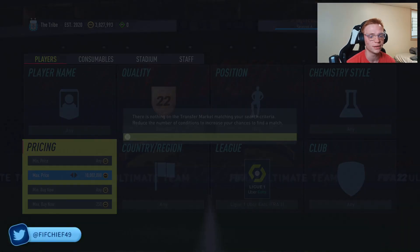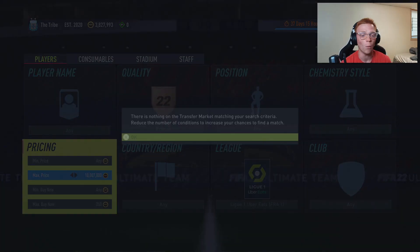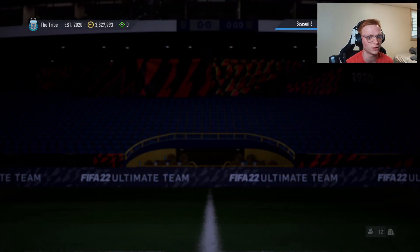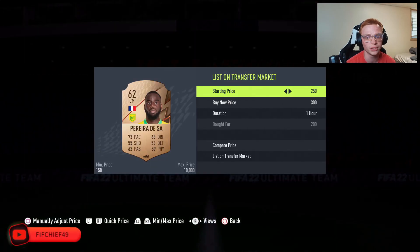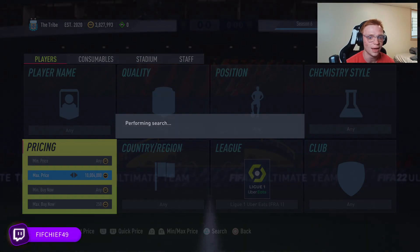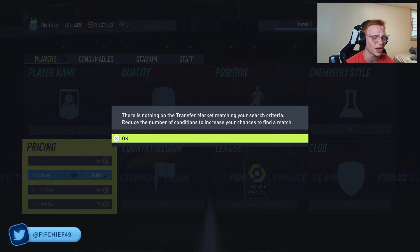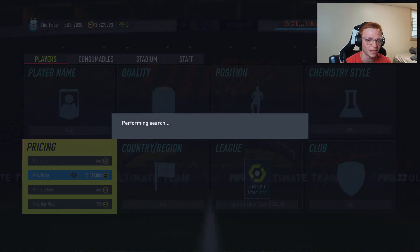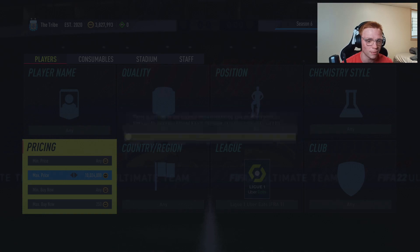Bidding is going to be your best friend for bronzes, and you can snipe in the meantime — the first time we searched there were a lot of bronzes getting listed cheap. When sniping on these filters you can actually clear the quality filter and snipe at 250, because you won't get any golds listed that cheap. Right away we get a bronze rare for 200 coins — he's a center mid, he's rare, he's French, so I'll list him a little more expensive. Certain clubs, positions, and nationalities go for more coins, so check the price of cards you pick up.